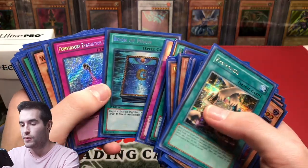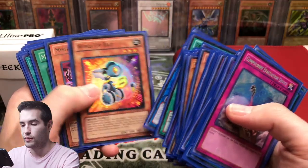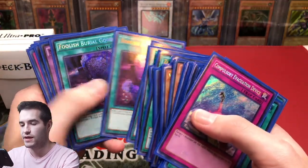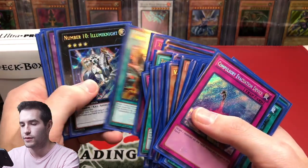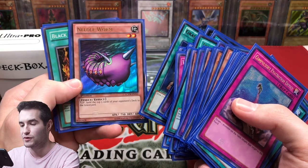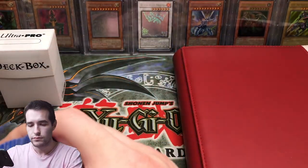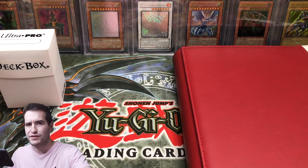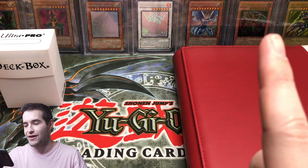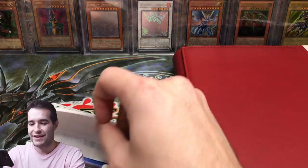Zombie World — that's pretty cool. Oh look, Moon! I like that. Compulse — that's cool, actually worth a couple bucks. Foolish Burial of Goods — probably not too bad. Graceful — battle pack. Gracefuls are apparently expensive now. Need a Worm — that's cool. The Graceful secret rare from Legendary Collection — if you guys saw my goat deck video, make sure you check that out. I found out Graceful Charity is worth like 38 dollars — I was like, what?